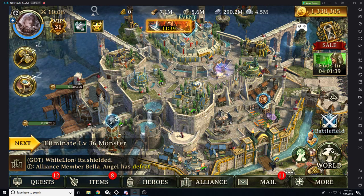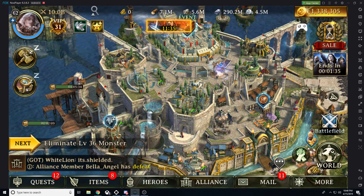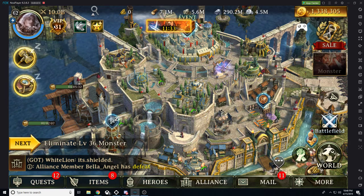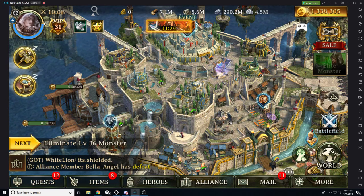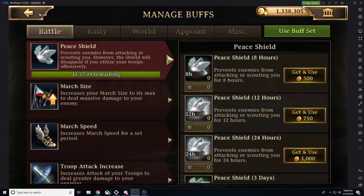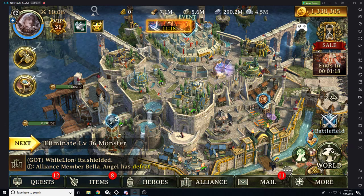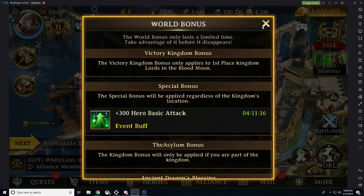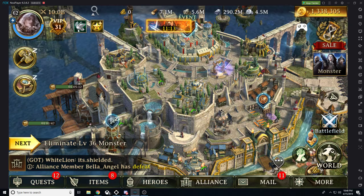Below that we have our hammer for construction timer and we have our research timer as well. We have our VIP level — it is gold if it's active, it is black if it is not active. Above that we have our power level. Then to the right we have our buffs. We have our peace shield which is a little dove — if it's green, it's active. If you don't see something, you need to fix that. And then to the right is just the world buffs. Every single day there's different world buffs. We'll get more into that in another video.